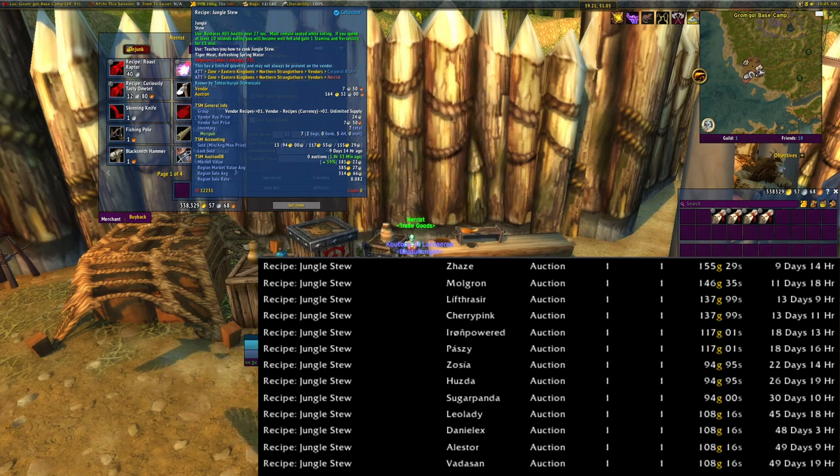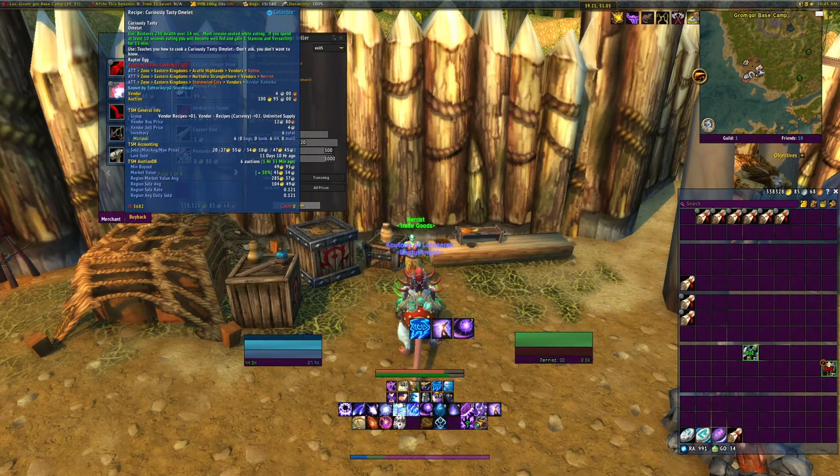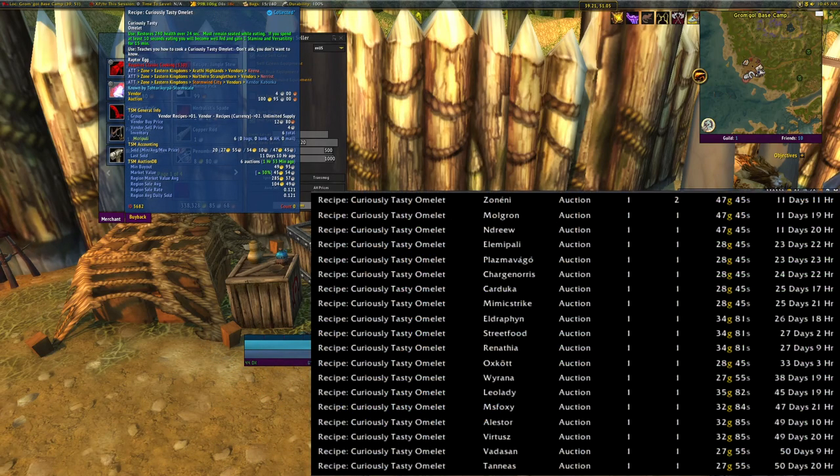Recipe: Jungle Stew — I've sold 13, cheapest for 94, most expensive 155. Then we have Recipe: Curiously Tasty Omelette — I've sold 20, cheapest for 27, most expensive for 47.